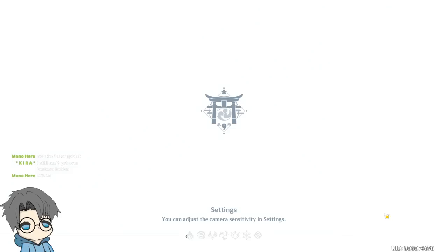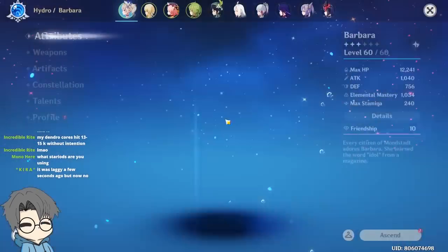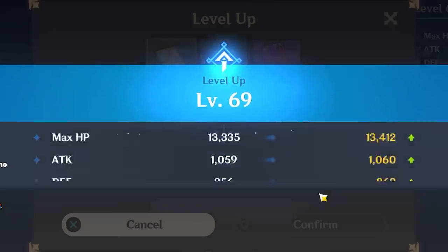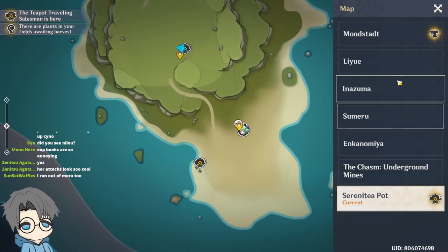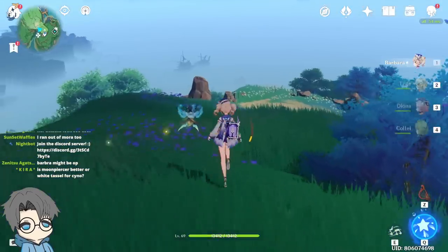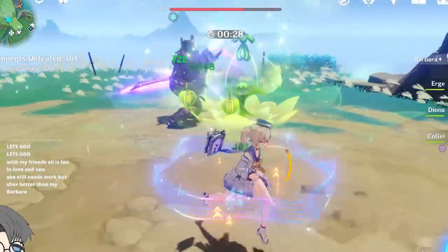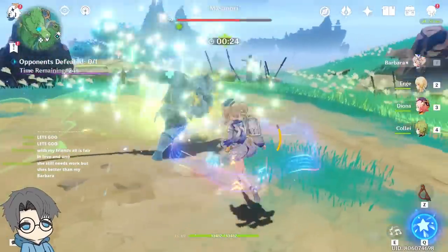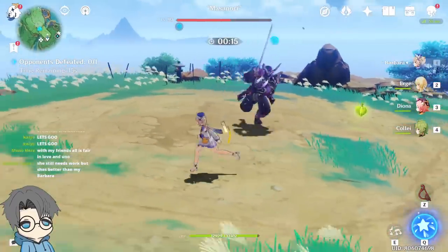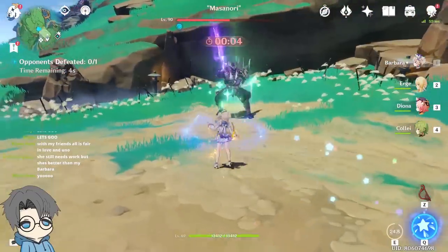I want to actually ascend my Barbara for the first time. I've kept her at this ascension for two years, and now she's finally getting ascended. Sheesh. I want to see the damage now that I leveled her up. The highest a while ago was 7.9k. I feel like this time it's 8k. 10k? 10.1k per core? I feel like I could reach 15k at least when I max Barbara. Not too bad for a scuffed build like this.